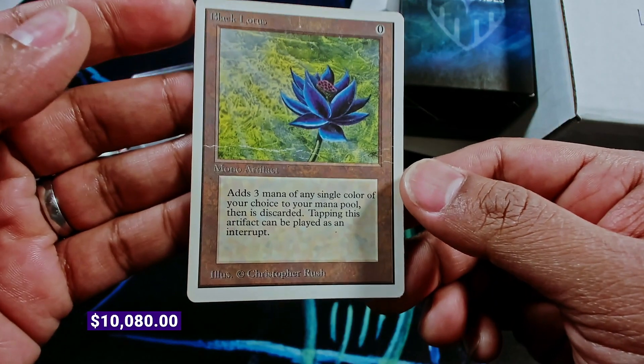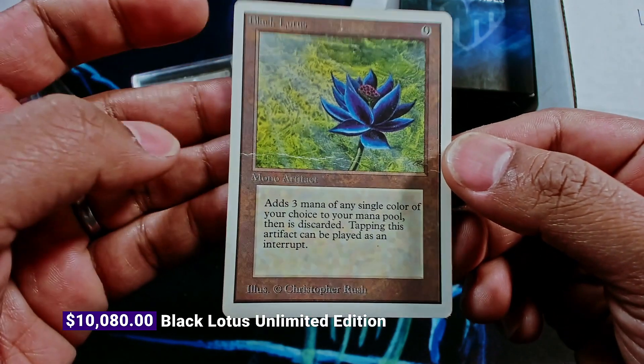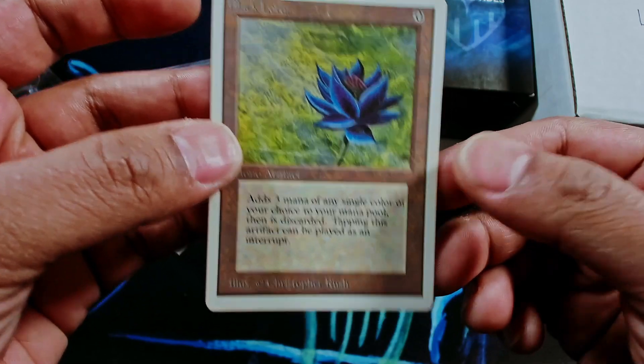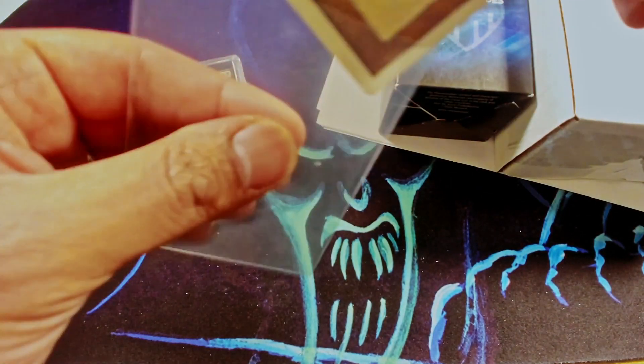First let's take a look at the unlimited Black Lotus that we just got in. This unlimited Black Lotus is obviously very HP, very bad creasing in the middle here, but nonetheless still a Black Lotus, still sacks for three. Eye appeal is not that bad. The nice thing is if you sort of ignore this crease and cover it up on the left side, the rest of the card retains its eye appeal — it still looks decent.